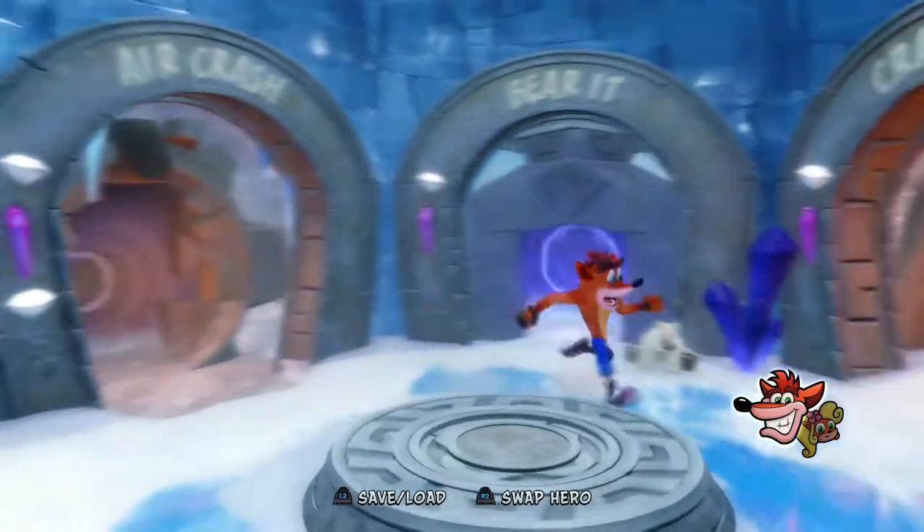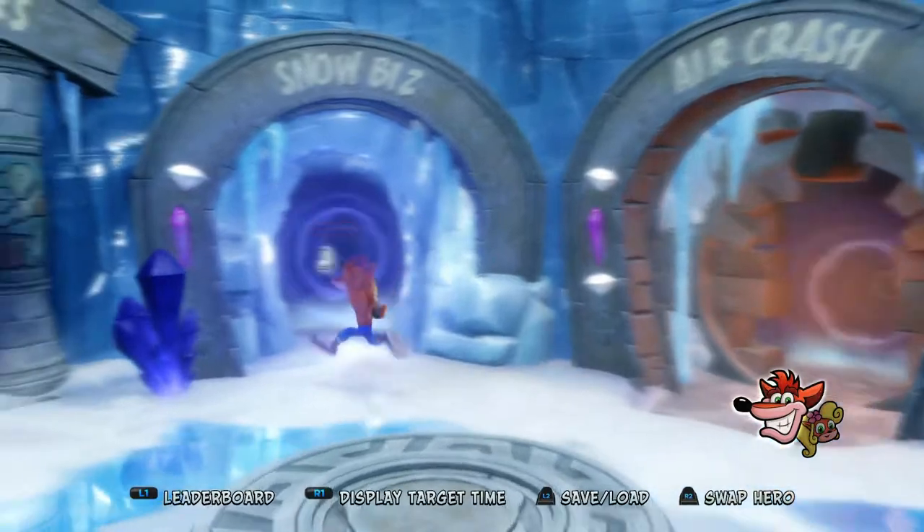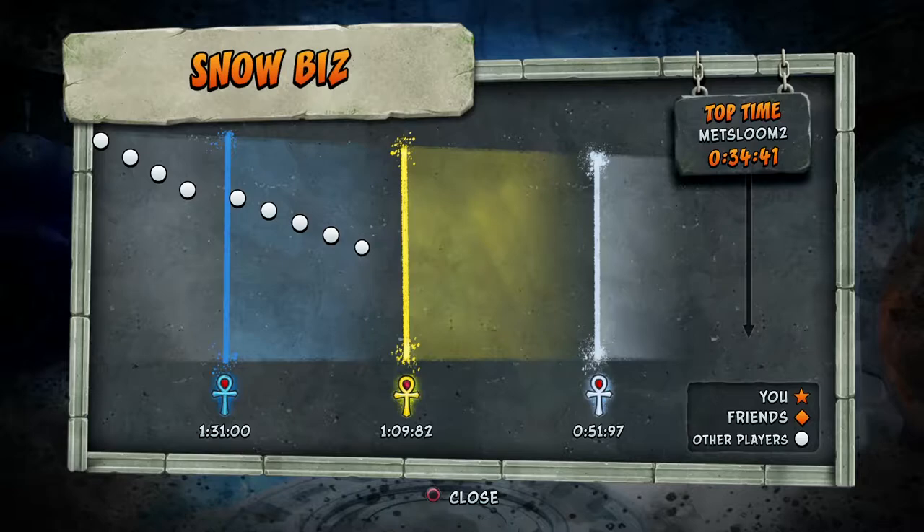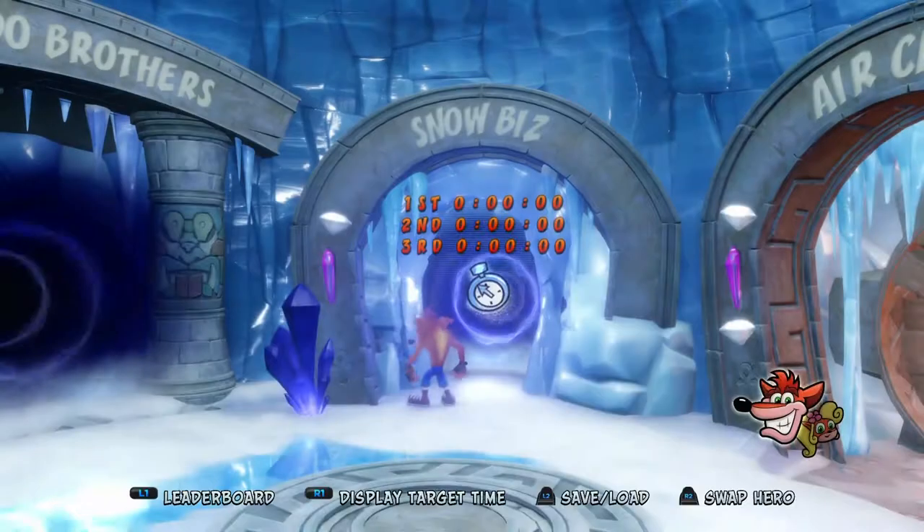G'day mate, it's Jack Dixon and welcome back to Relic Runs. Today we're looking at the 6th level in Crash 2 on the Insane Trilogy, Snowbiz. The platinum time for this level is 51 seconds and 97 milliseconds or lower, so let's jump straight into it.